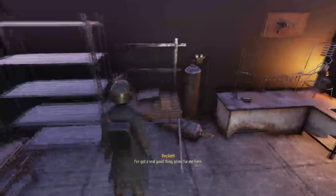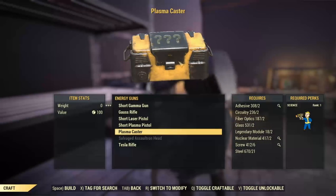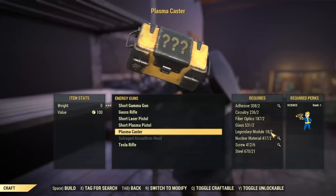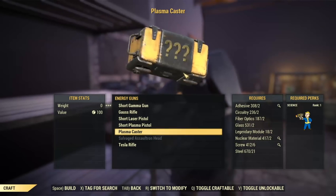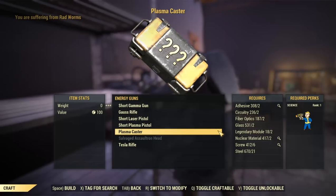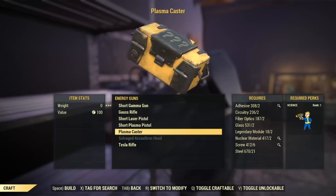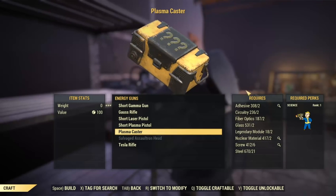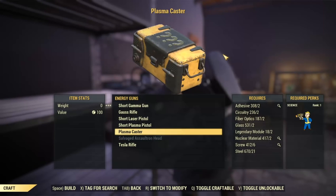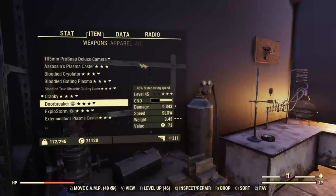Once you go into the workbench, you're gonna find the weapon under the Energy Guns tab — you can see Plasma Caster there. Don't get confused by the symbol for the weapon itself. As you can see, there is the legendary module you need to craft it — I already used one just to try it out. Every time you craft it, you get a maximum level variant for your character. So if you're level 30, you'd get a level 30 variant, but most of you are probably going to be over level 50, so you'll get a level 50 variant with a random legendary effect. When you craft it, you don't see what weapon you got, so you're gonna have to quit out every time — it's a bit of a tiresome process.